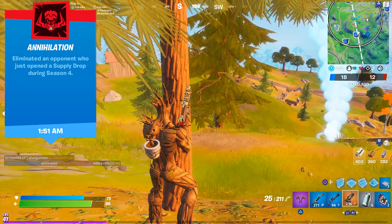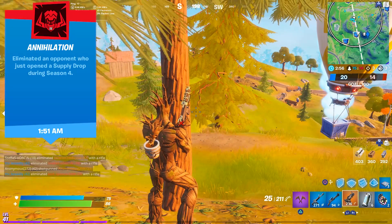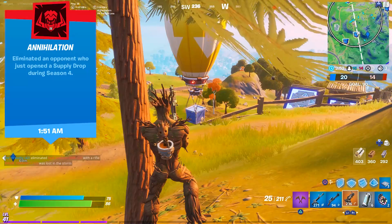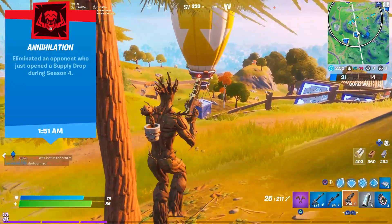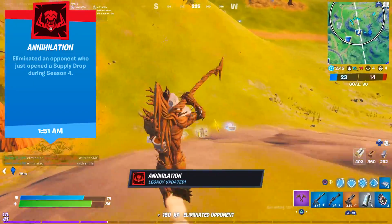The next legacy was pretty funny to do. I was playing as Groot and pretended to be a tree next to a supply drop. I waited for someone to land there in Team Rumble and open up the airdrop. Right after it, I had to eliminate him in order to get the Annihilation legacy. And there we go — the other Groot took the bait and I've unlocked another one.